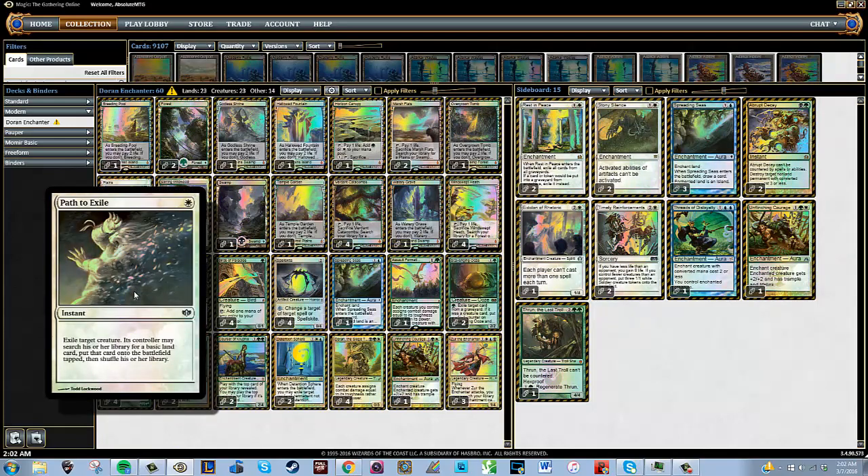I have four Path to Exile. Path to Exile is really good right now because of the Eldrazi deck — you want to have removal and be able to clear out creatures that are bigger and more troublesome, especially in the case of Instant Reanimator getting a Griselbrand. You want the Path to get rid of that, and against Eldrazi you want to exile the Thought-Knot Seer or Reality Smasher. You can also use Path to unpiece combos like Melira or Kiki-Chord to stop them from going off.